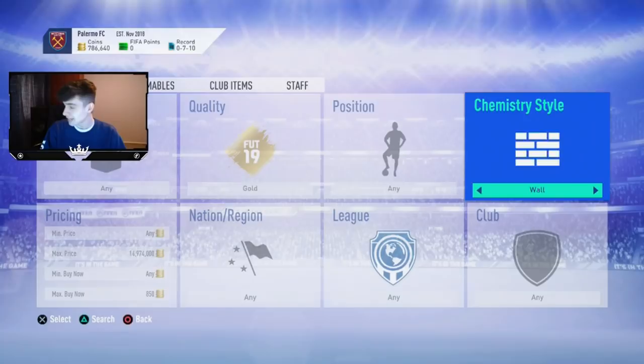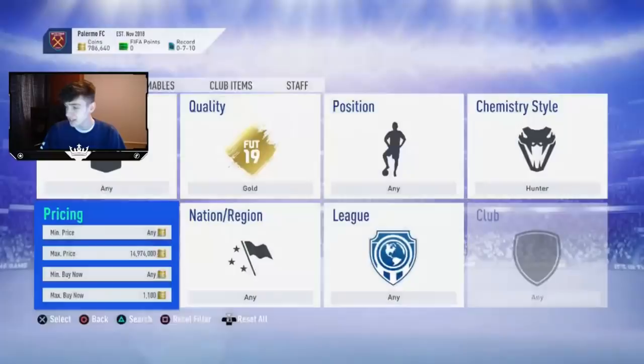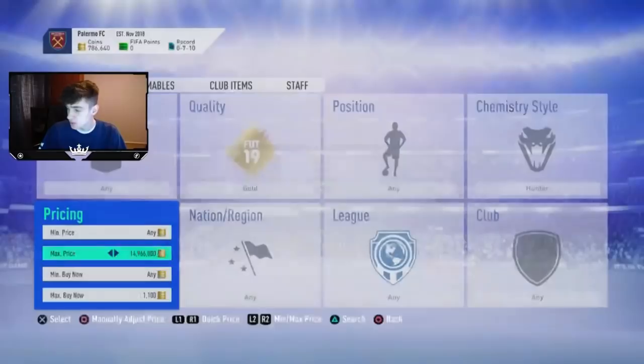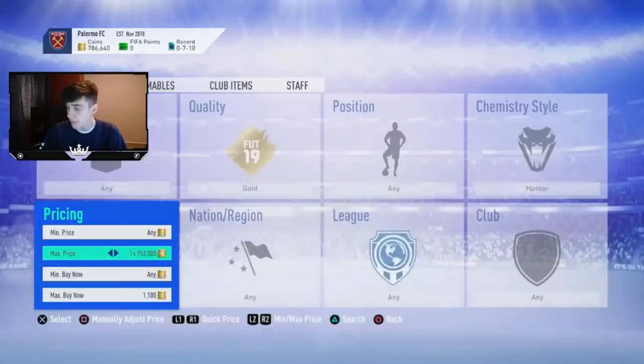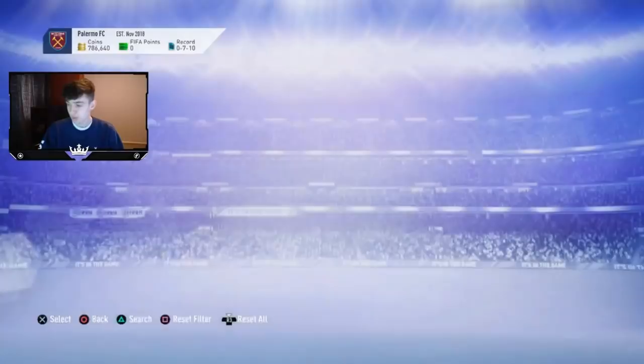Right now, Hunter cards are going for about 1,200 coins, so you want to snipe for 1,100. The Hunter chemistry style is 5,000 coins, so if you put it on literally any player, his price automatically goes up. People might buy a player like Dembele for 1,000 coins, put Hunter on him, then forget it's there and relist him at 1,000 coins. That's when you snipe — like this Jamie Vardy for 1,000 coins, about 800 coin profit. Love it.